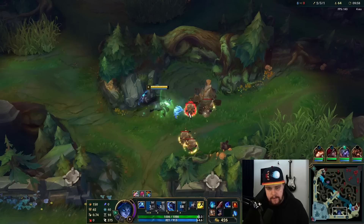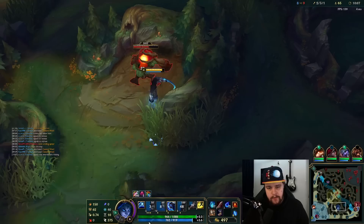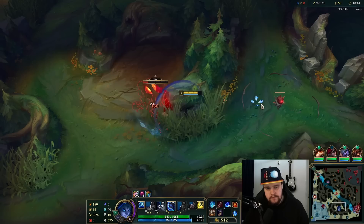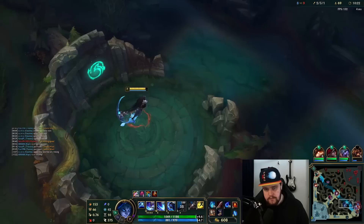I wanted to just commit to the play in general for the Blue form because that way I can just get the form. I may have been able to get it without going in for the last part potentially, but I needed my form badly — especially in the game state I'm currently in. With that invade and all, that kill would have meant I would have gotten my Brawler's Glove, which is a bit unfortunate.